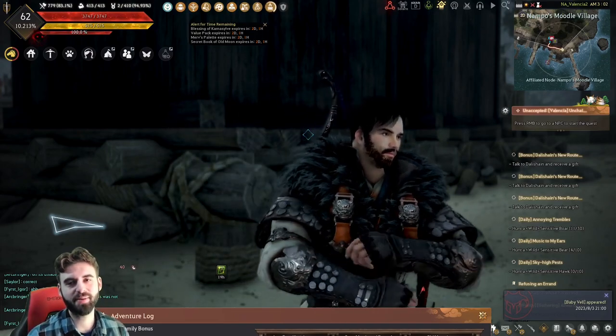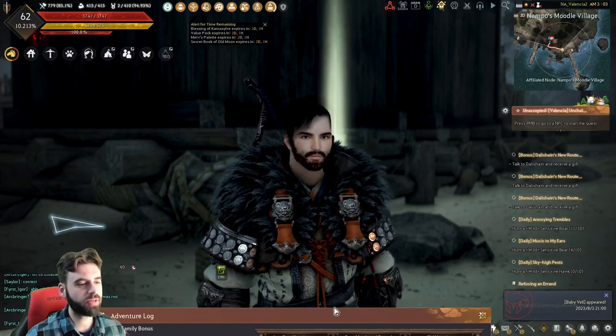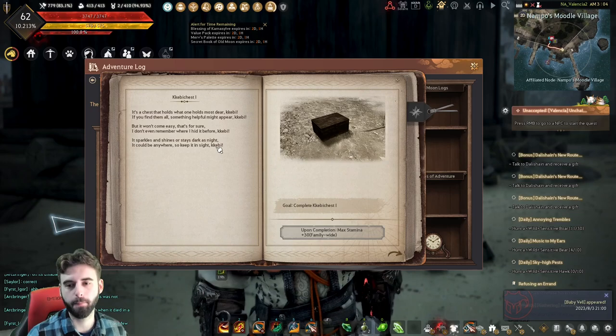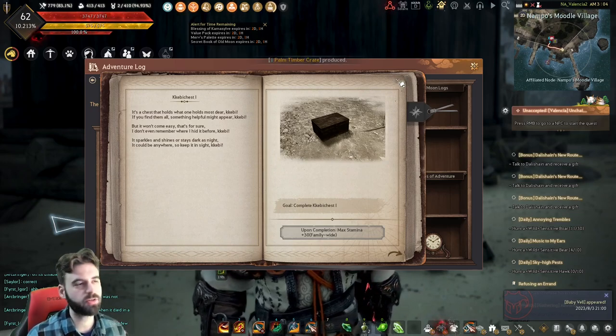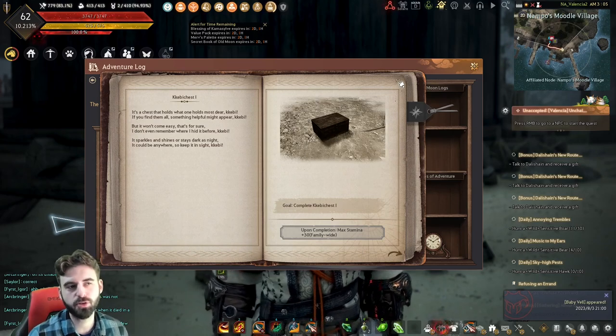Hello, what is up guys? EvildoSarm here today, back with another Black Desert video. In today's video, we're going to be taking a look at book number 5 in the Land of Morning Light Eyes of Adventure questline series. It's an Adventure Log bookshelf book series that will provide you with 1 DP, a bunch of stamina, some furniture for your house, and whatnot.